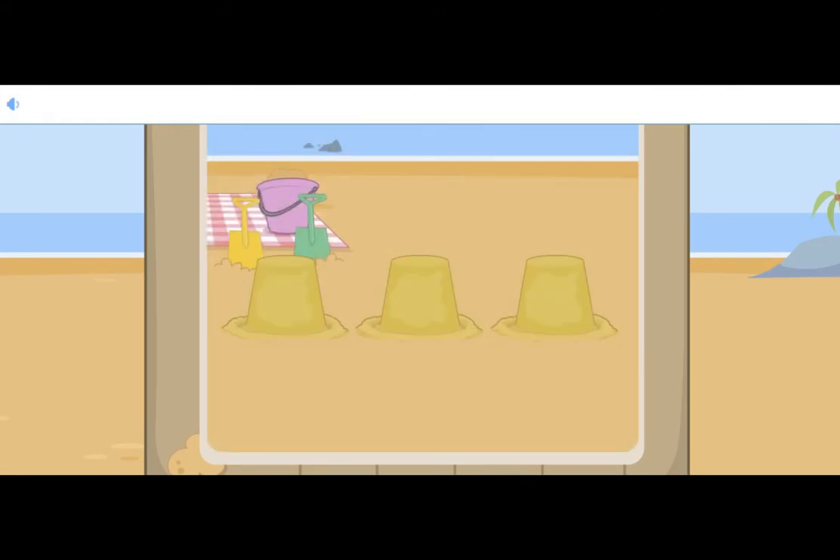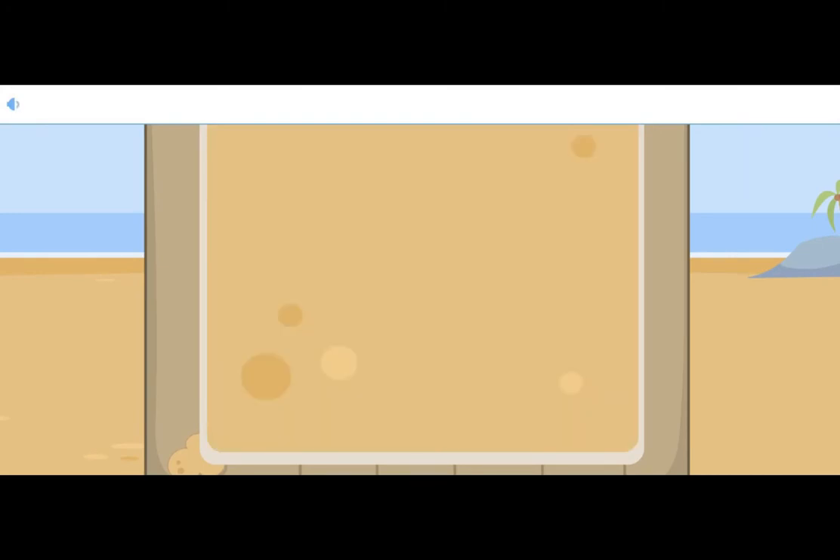Rosa and Chip have built one, two, three towers. There are three towers of sand. Three curves round once and twice — three endpoints makes three quite nice.